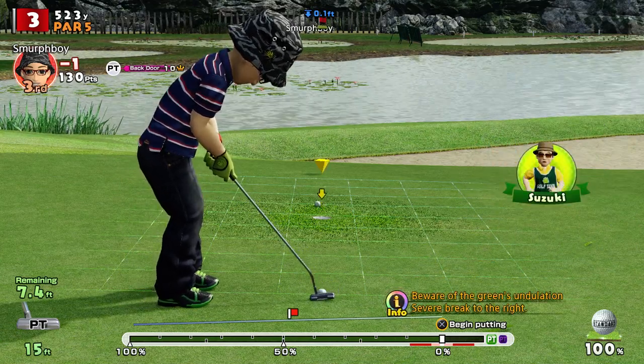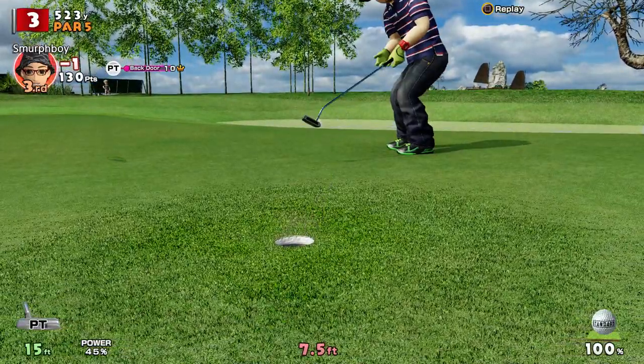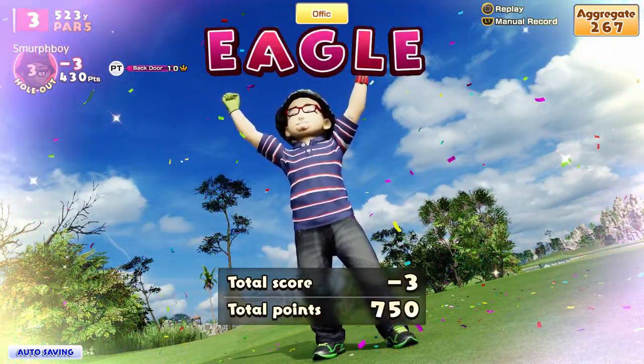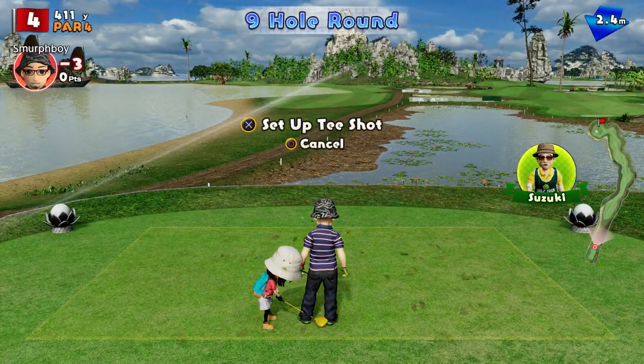We get an awkward putt. This is breaking right, a little bit of downhill slope — let's see if it'll just swallow it up. There you go. If you get your approach shot right and leave yourself a nice putt, it's an easy game. Sadly, getting in those approach shots is not straightforward. Another par four — plenty of water here, lots to think about.